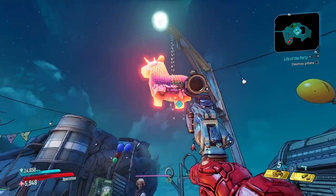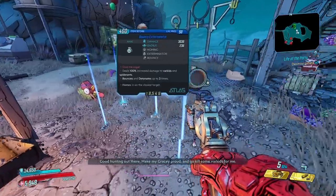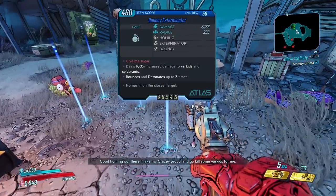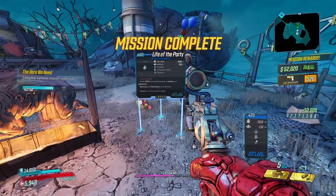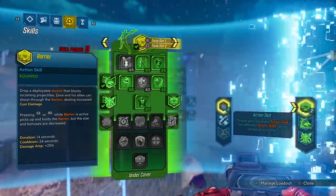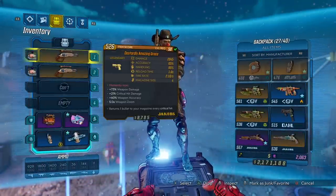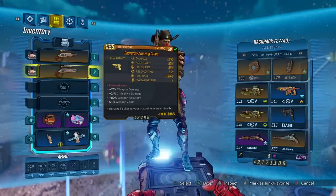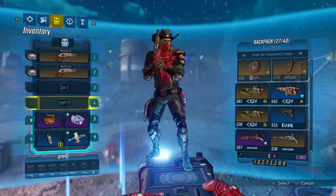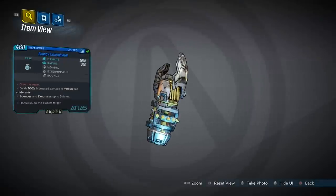Whether you beat her record or not, he's gonna let you whack the piñata and inside you get the Bouncy Exterminator — four of them, probably to accommodate up to four players. Once you complete the quest, he rewards you with a legendary, and that is the Amazing Grace. I literally got the exact same version — astronomical odds if not — so I would imagine the parts are locked for this thing.